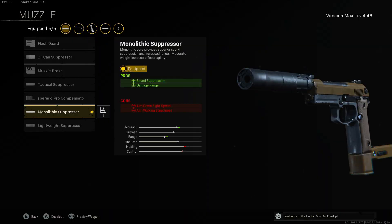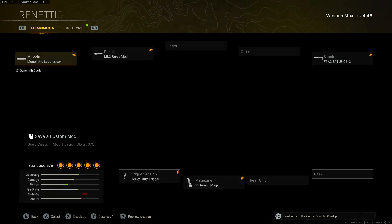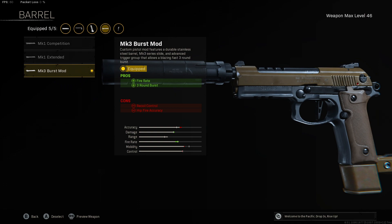Alright guys, for the first attachment I like running the monolithic suppressor. It's going to give me some sound suppression and it's also going to give me extra damage range. For the barrel, we're going to be running the burst mod so that we can get the three-round burst going, and we're also going to get increased fire rate from this attachment.